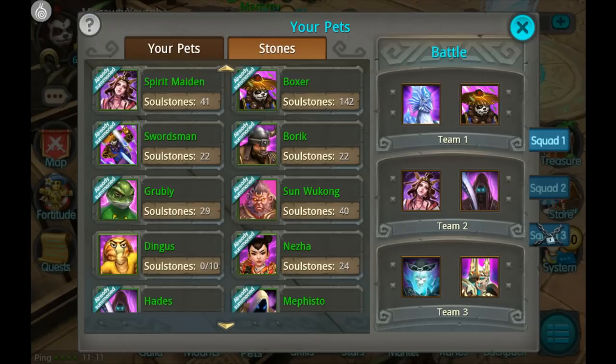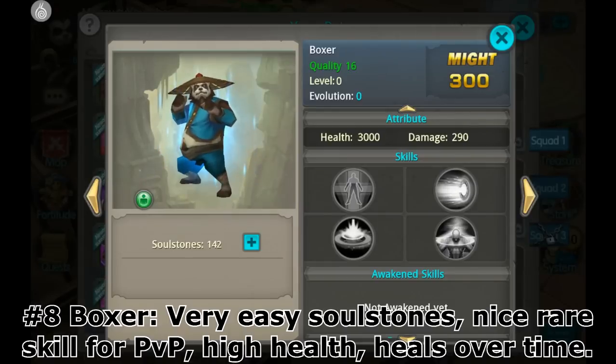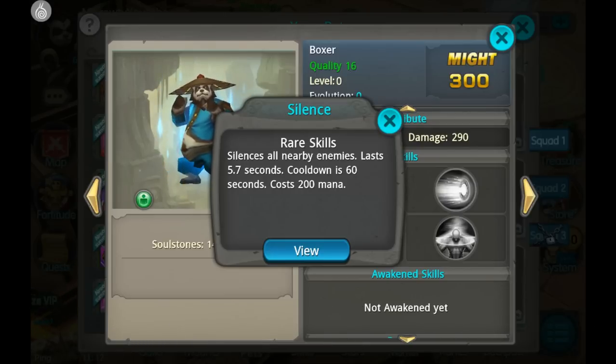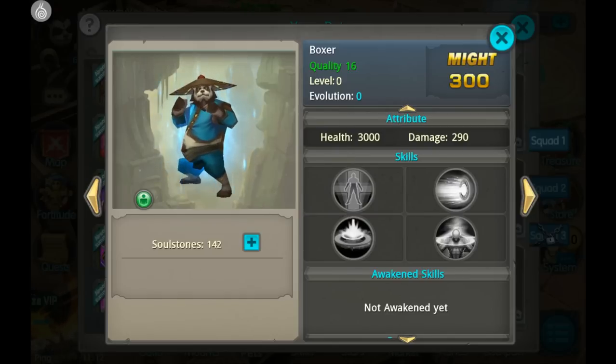For number 8, we have the good ol' Boxer. Boxer is here because while he doesn't do very much damage, his rare skill is very good for PvP — silences your opponent for 5.7 seconds. He can also heal you over time, and of course he's extremely easy to evolve. One of the easiest pets because you can also get his soul stones in the treasure box.